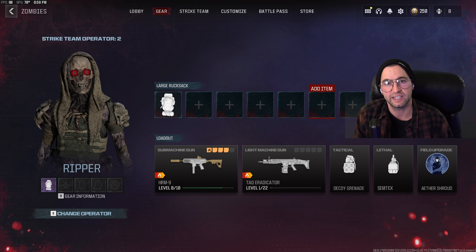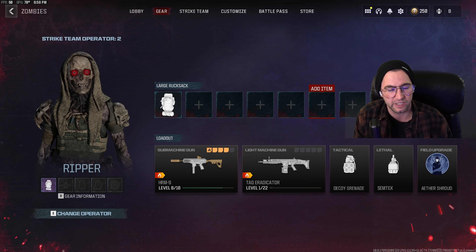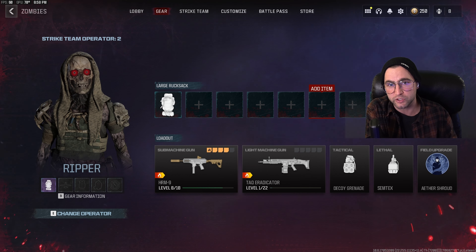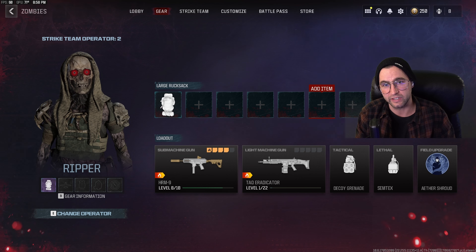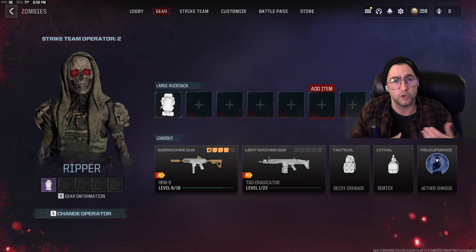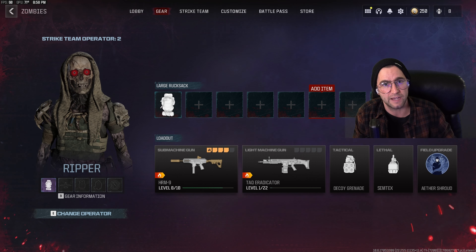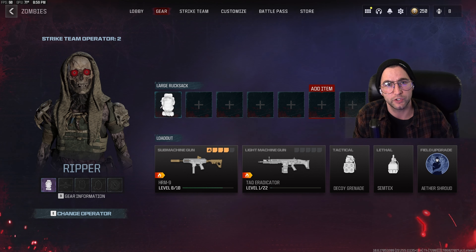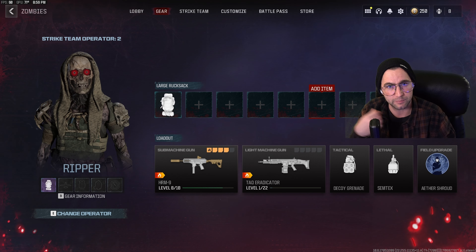The second thing to address is tombstone. There are two separate methods. The first method is going into the game, collecting everything out of your tombstone, getting your 12 to 15 weapon levels, and then exfilling normally — you keep your tombstone and rinse and repeat. The second method is grabbing your tombstone, getting your 12 to 15 weapon levels, and then performing the soft cap reset at the Dr. Jansen exfil. When you teleport there you will lose your tombstone from the map, so in this video I'm going to show you how to reset your tombstone while also using the soft cap reset.